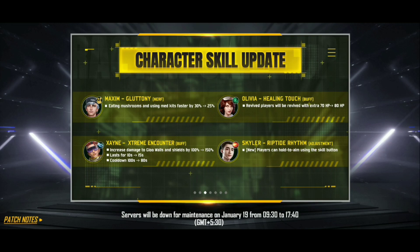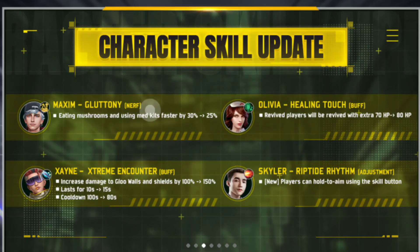In the next update, we will start with the release of character skills and other elements of character skills. But now he is 25% and 5% is a little late, so we will be able to use this character. Olivia is now the next character, but she changed her character and is using her friend's revives, and she is automatically at 70 HP. But after the next update, she is reviving at 80 HP and she is now at 10 HP. She is a female character.